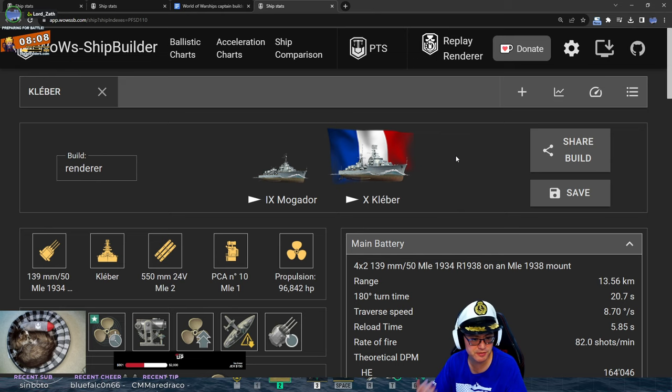The French destroyer line is something like, they get hit, and then they get hit and they get hit, and you're just like, 'Come on, why don't you die?' Good ballistics with their guns — 139mm, so the highest caliber for destroyer guns really. Nine kilometer torpedoes, and she's very fast.